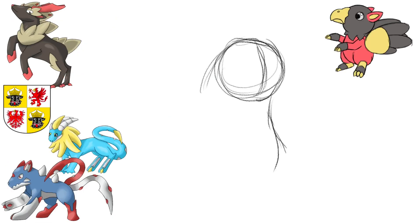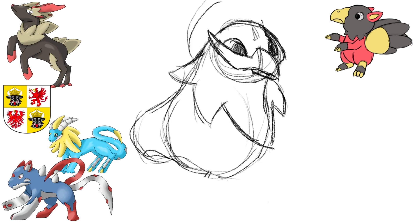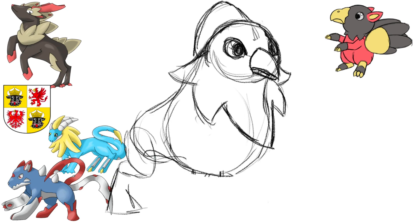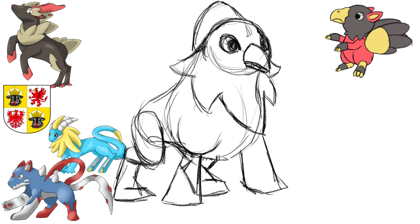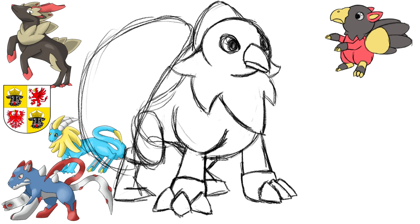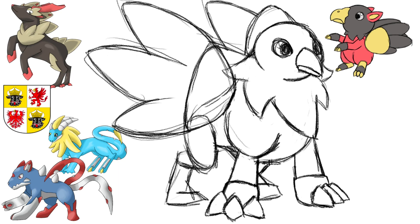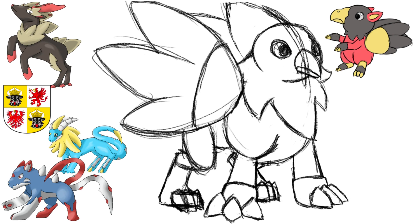Next up is the evolution. From the start you can see that I didn't have a real plan besides the general body shape. I wasn't sure in what direction I wanted to go. When thinking of a griffon you are probably imagining a majestic or dangerous looking creature, and at first I did want to go into that direction — a gigantic mane and a fancy beak that kinda looks like a moustache. Back then I thought it looked weird, but now looking at the sketch it actually looked okay. So maybe I should have gone that route.